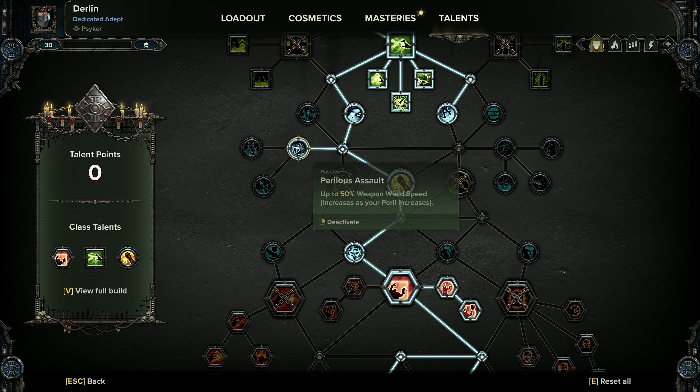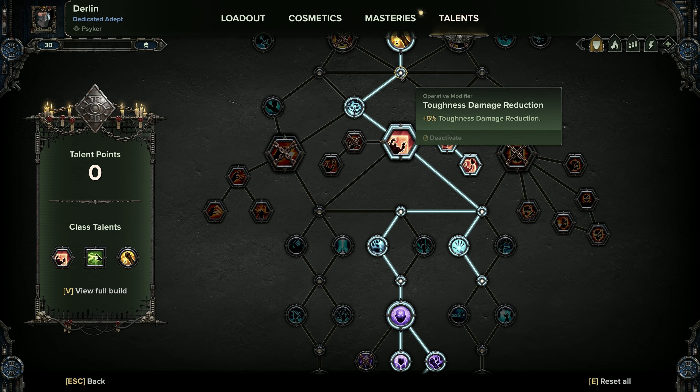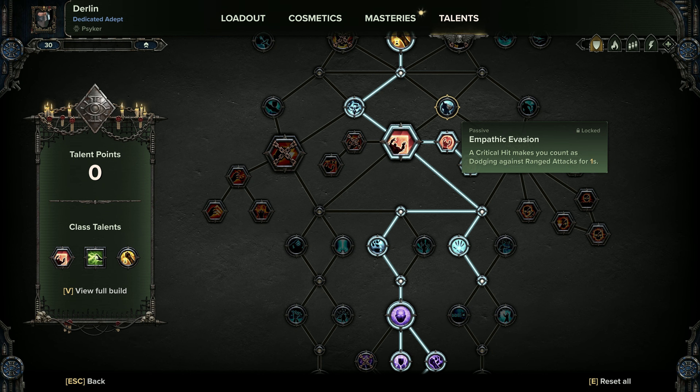Get toughness damage reduction. Switch and get Perilous Assault here — we might be running at quite high peril when we need to switch weapons. Say for example we've just popped a Smite at 80% and suddenly realize there are a lot of enemies on us — by switching out we can quickly wield our mace or bolt pistol to confirm that kill. Then pick up Seer's Presence for cooldown reduction of all abilities in coherency, really useful for our shield. Toughness damage reduction and get One with the Warp — we're going to be running at quite high peril anyway. We're not really doing many criticals in this build, so if Anticipation and Empathetic Evasion were switched around I'd probably take it, but as they are we'll get One with the Warp instead.